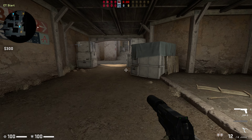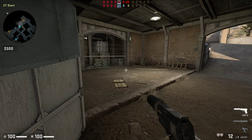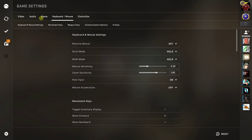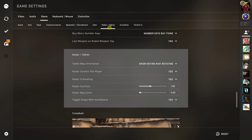So let's say that you are in CSGO and you want to zoom out the minimap. The first thing you need to do — and it's really important — go to the settings menu, click Game, and when you click Game you want to scroll down to Radar and Tablet.